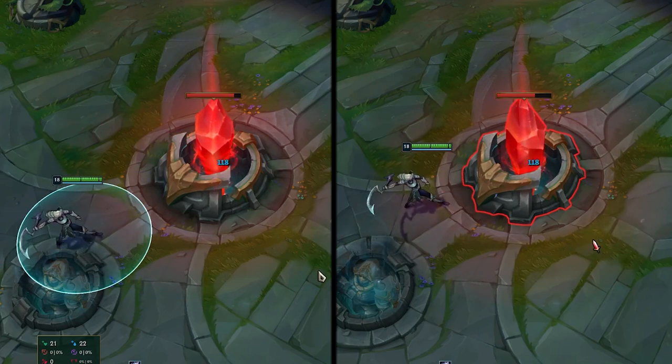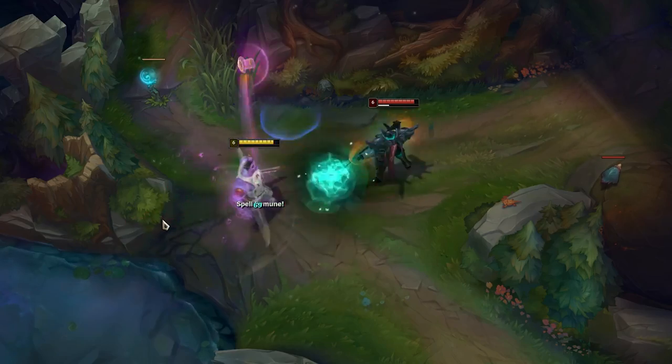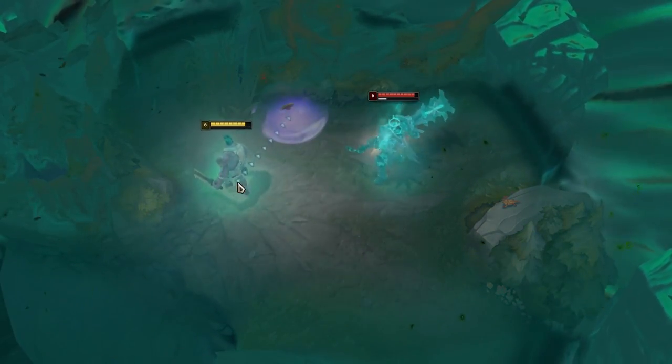Diana must stand close to the inhibitor to deal that extra passive damage. Dr. Mundo's passive will go in and out of the Shadow Realm if Mordekaiser ults him.